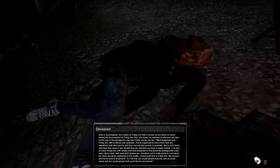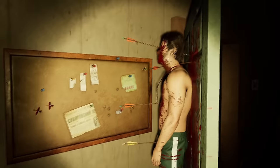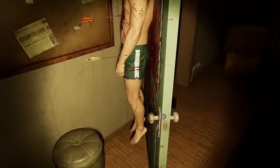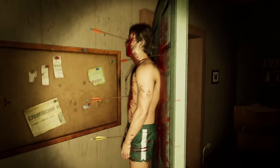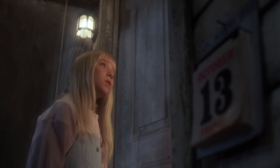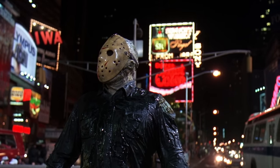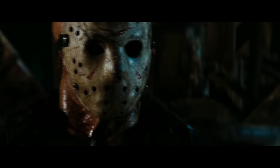Dead counselors will be scattered throughout the map as you're playing, hanging on trees, on the back of doors, over ledges. Summer Camp will be bringing us the following new maps: a new Friday the 13th Part 7 — The New Blood map, which will be Tina Shepard's house or the Shepard's residence — the one everyone's always been asking for. Friday the 13th Part 8 — Jason Takes Manhattan map. And a Friday the 13th 2009 map.